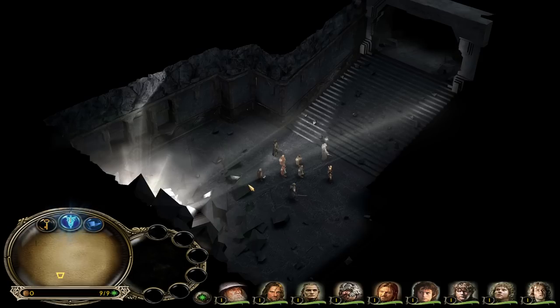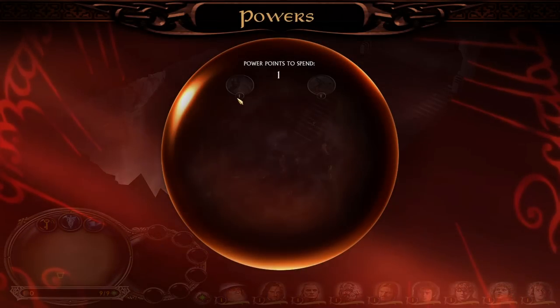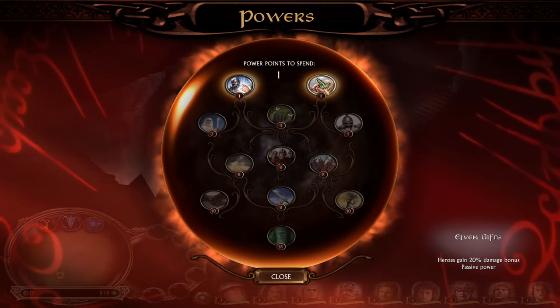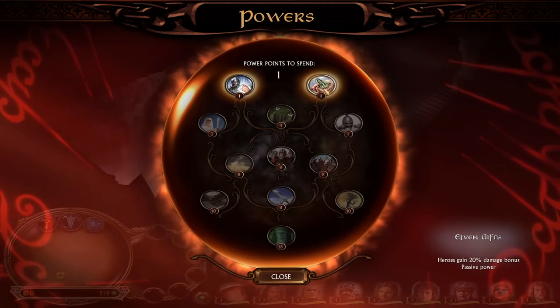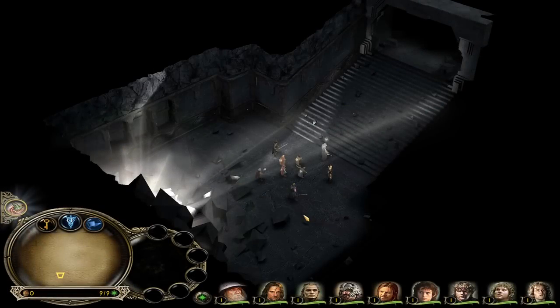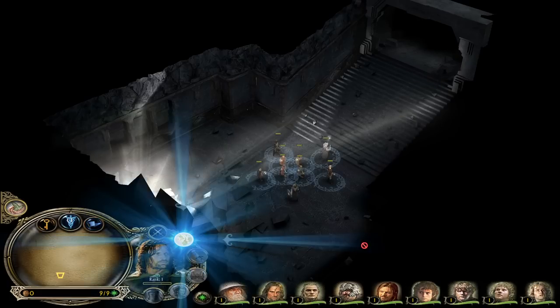Here we are in the very first mission — the Mines of Moria. As Boromir would say, 'This is no mine, this is a tomb.' They have the chance to pick up one of two power points: heal or the Elven Gifts. As you can see, Elven Gifts has been nerfed — it used to give 50% increased damage, now it only gives 20%, because in many missions you could just use your heroes exclusively and run it down. We want to make it more challenging, which hopefully means more fun.